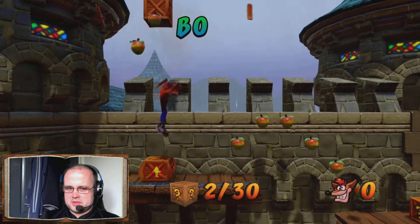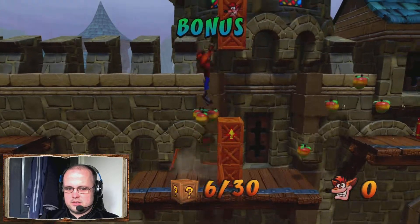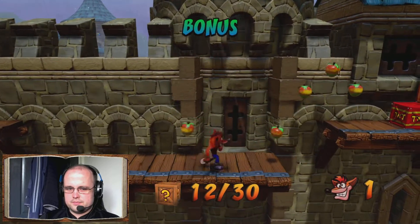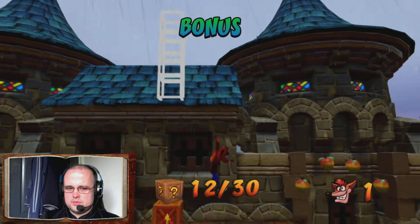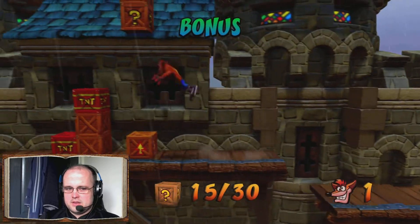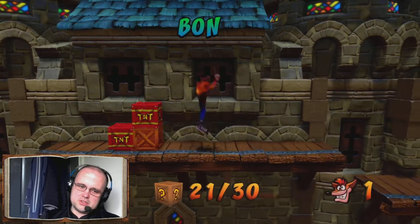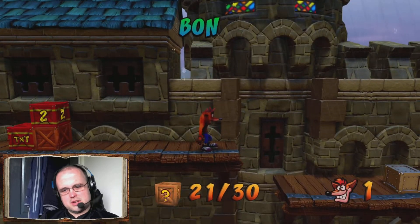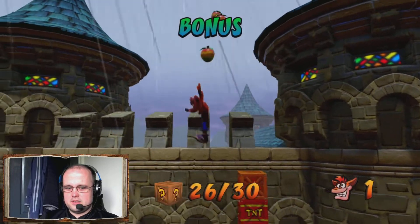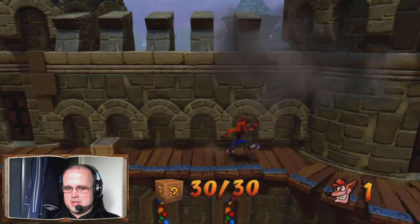Thank goodness for the double jump. Do not jump on those TNT boxes — my advice would be to jump over them, head to that metal switch box which I just hit, and come back onto the wooden bouncy box and get all the boxes that should have appeared in the sky. Double jump up the wooden bouncy box should take care of the last two, and then I can move back onto the Double Header level.